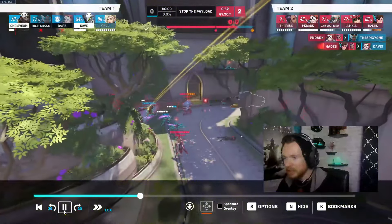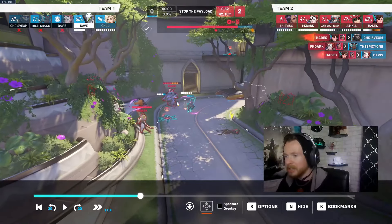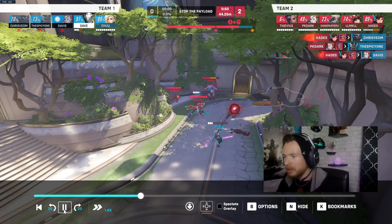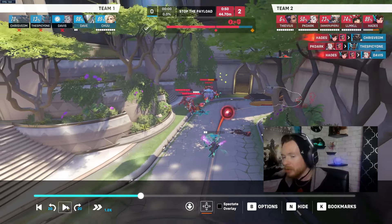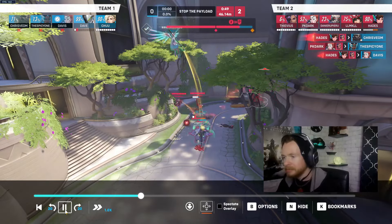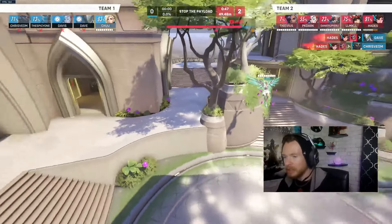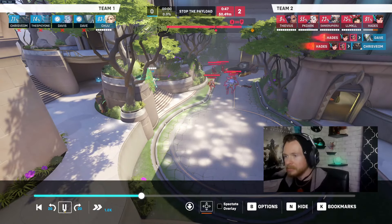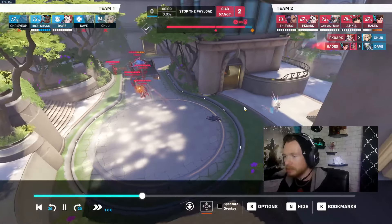Mercy is alive trying to keep Doomfist alive, but Doomfist goes down because he's getting shot from all angles. It's only a matter of time before Genji goes down — you can see that high-skill Moira orb is coming for his neck. There goes Genji. Unfortunately Mercy is about to follow suit. There's no one for her to Guardian Angel to. She's gone.